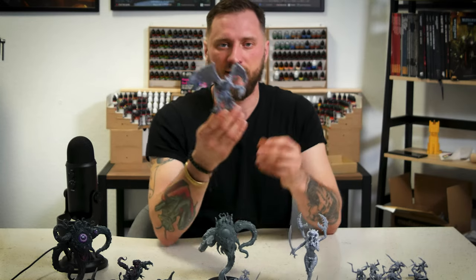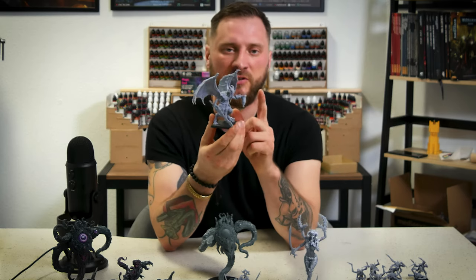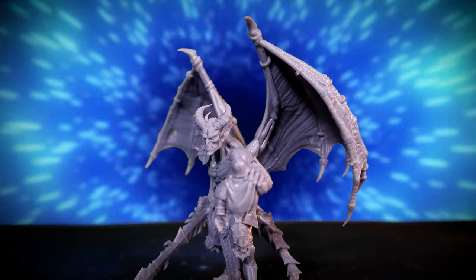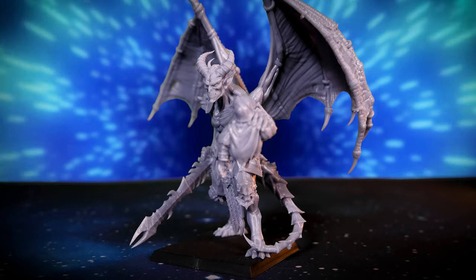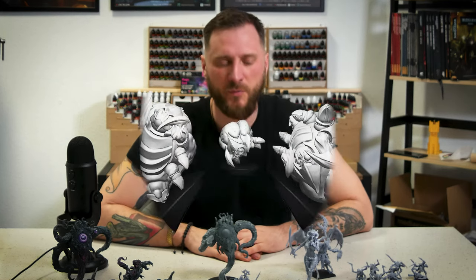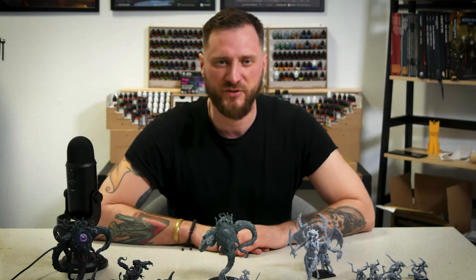Last but not least is the Infernal Demon Lord. He comes in the sci-fi version with a Forge Keeper in his hand that he's slain and is showing off to all the other Forge Keepers. We also have some small critters — explosive, banning — inspired from StarCraft hive minis.